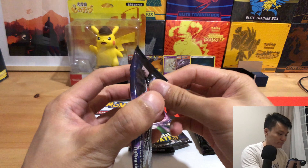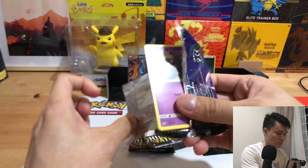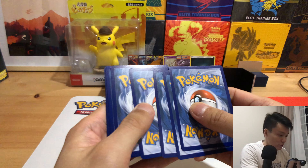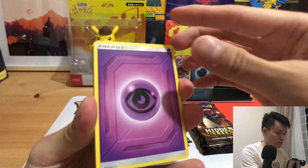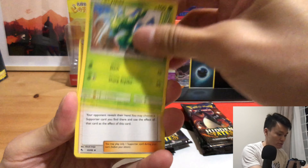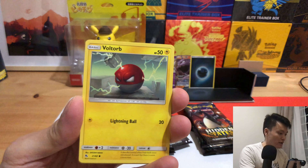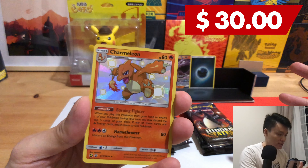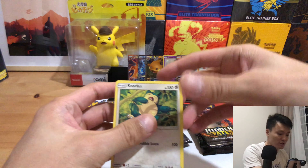That was quick. Code card. 3, 4. Energy, Mr. Mime, Sightseer, Sabrina's Suggestion, Koffing, Paras, Cubone, Warp Point, Geodude. Finally, a consolation prize — a shiny Charmeleon and a sleeping Snorlax.